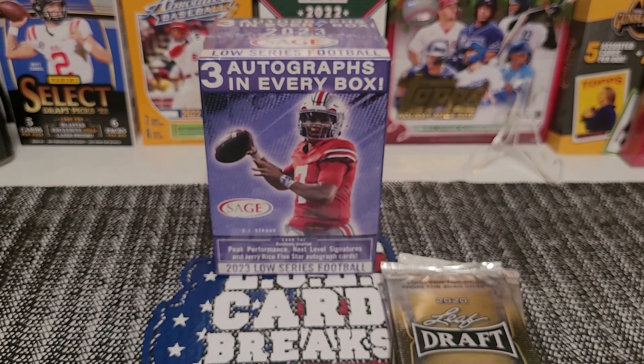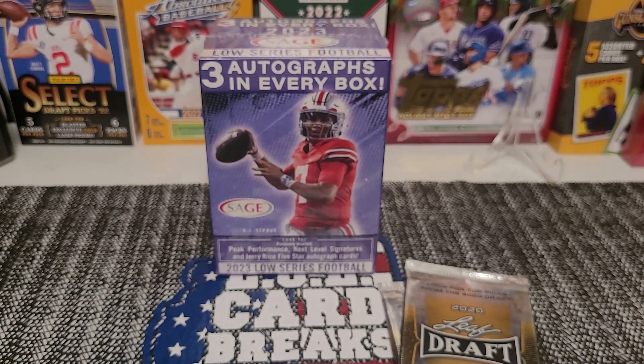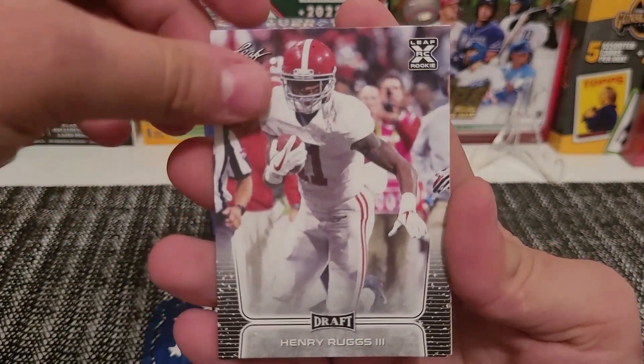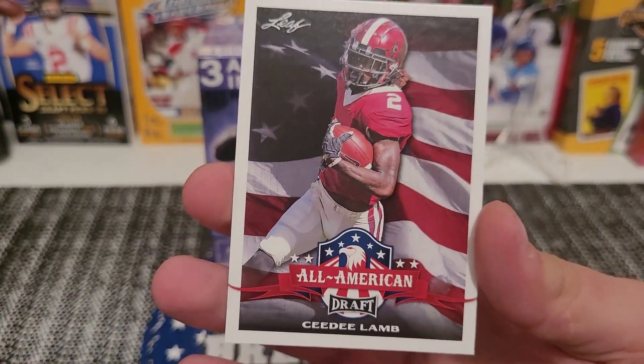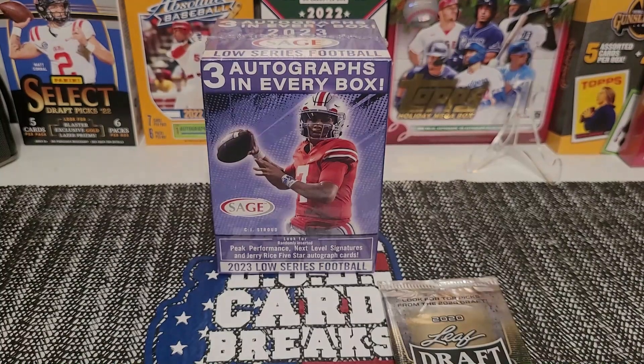There are three packs — the goal is to rip an auto. For 2020 that's like Joe Burrow we're looking for. We're gonna rip the Leaf packs open first. Here we go: first pack has Henry Ruggs, Colin Johnson, DeAndre Swift — oh, a CeeDee Lamb All-American Draft! CeeDee Lamb — I think that's pretty good.